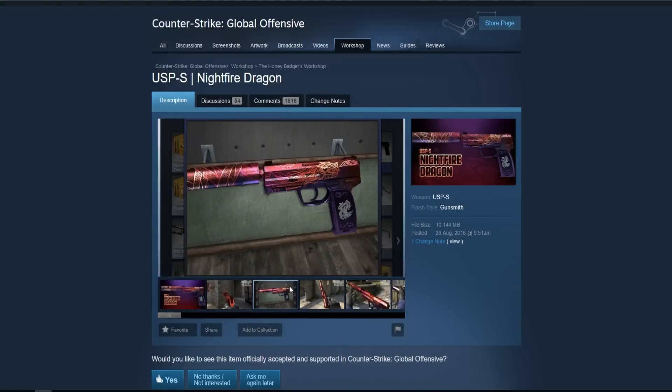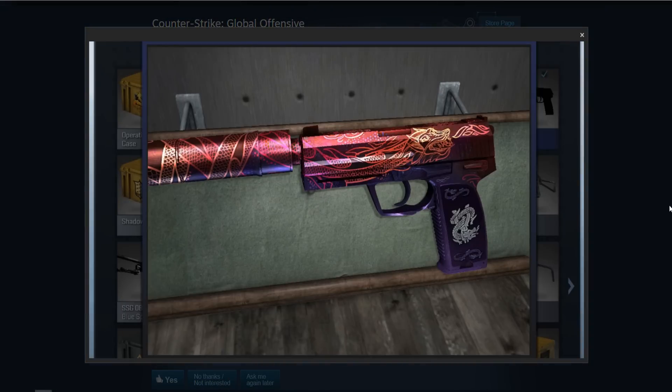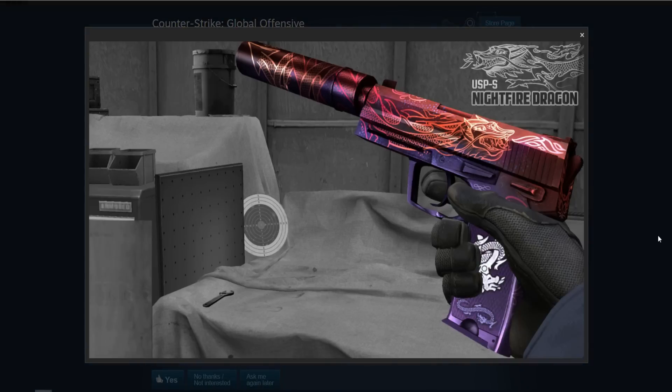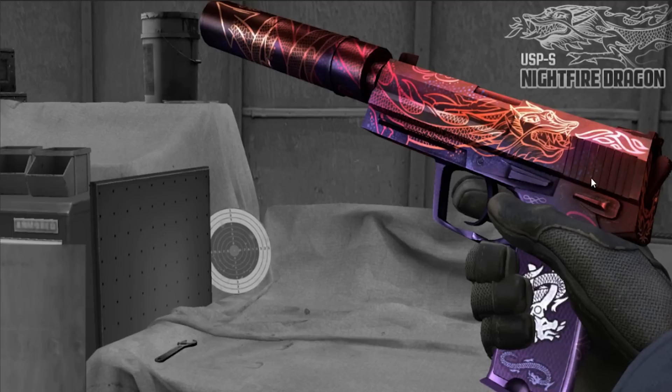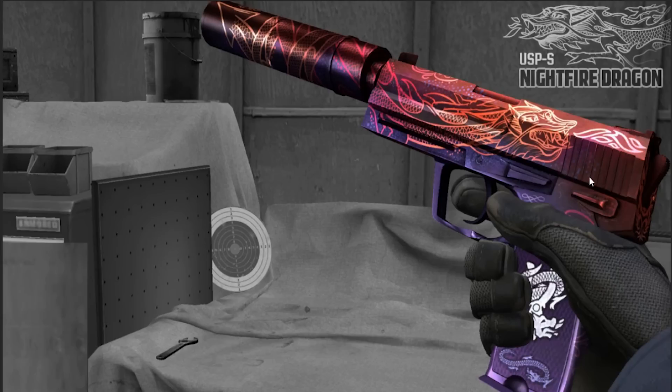Next skin — the USP-S Nightfire Dragon. This is a bit of an outdated picture, but here's a good in-game inspect of it. It definitely reminds me of the Karambit Dragon, and I believe it was made by the same person. There aren't really any USP-S skins like this. It feels like the USP-S Neo Noir mixed with the Kill Confirmed — a little bit purplish and reddish, two colors mixed together. I definitely like the design of it.